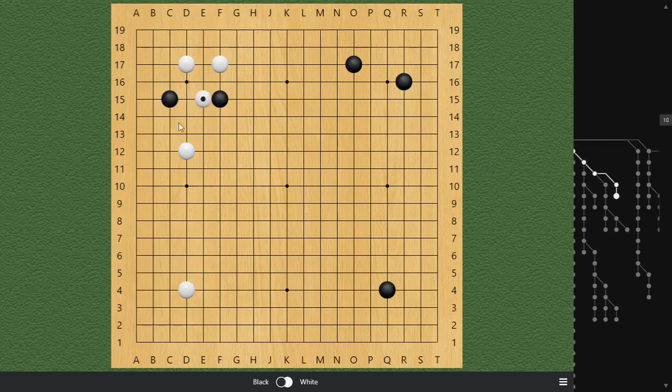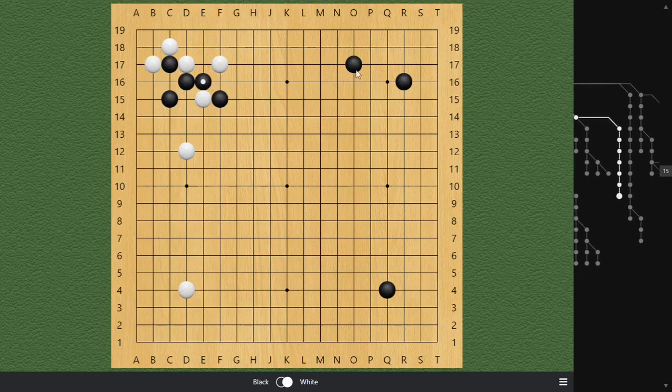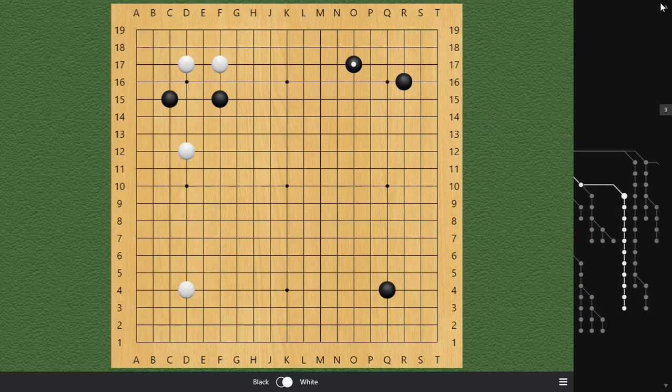For example, if white attaches at E15 — a nice move to hit your group — we can use our flexibility and play this one. When white hanes, we make a tiger's mouth. White is already in a tough spot: if white plays this one, I can just push at E16 — a very nice move that completely destroys the attack. When white plays, I can atari, and when white connects, I can completely capture the E15 stone. Black has a very nice shape squeezing white's corner onto the second line, and already gained a super big move outside.